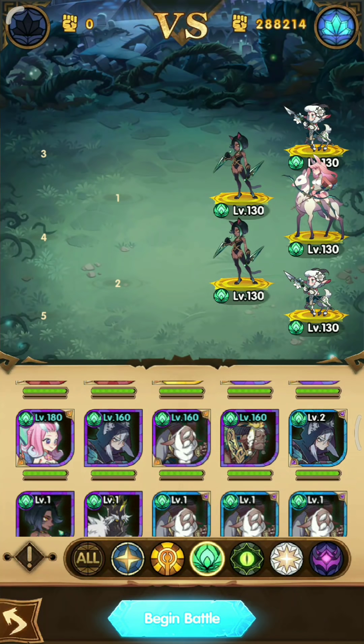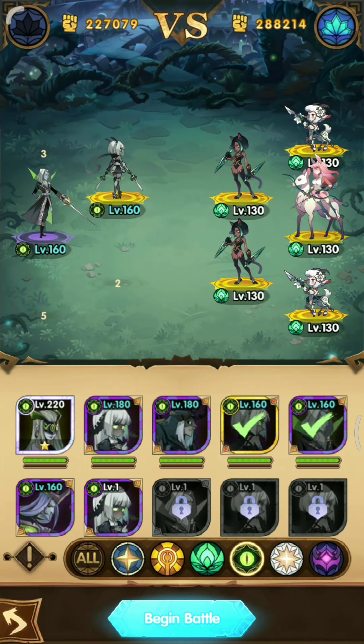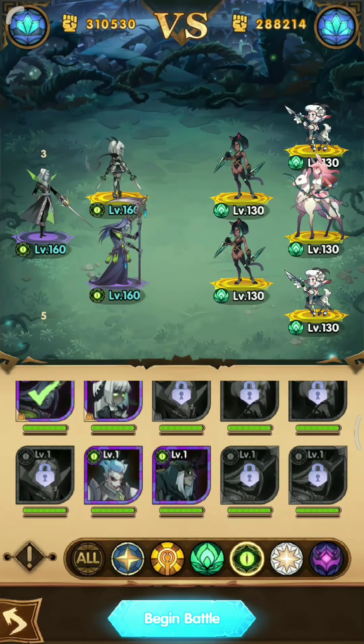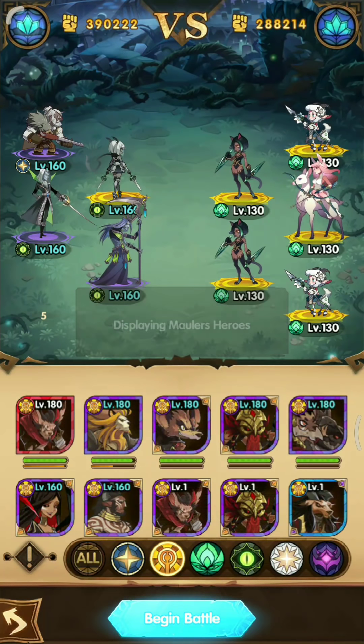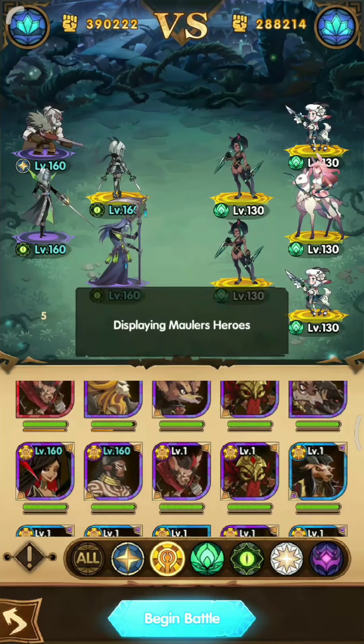First, you can use other heroes to sacrifice so that you can weaken the enemy — it is fine to do this. As long as you beat the stage with only wilder heroes at the end.